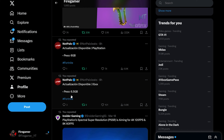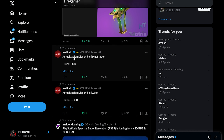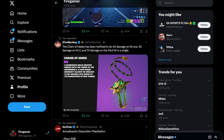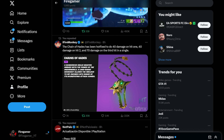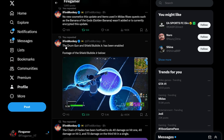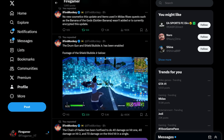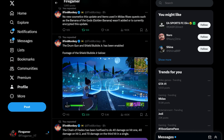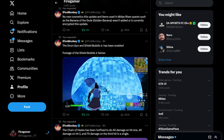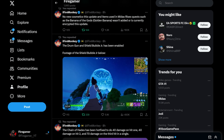Here on Twitter, according to NotPayThough, the Xbox update size is 6.5 GB and 6 GB for PlayStation. The Chain of Hades has been hotfixed to do 40 damage on hit 1, 40 damage on hit 2, and 70 damage on a third hit. That's the Chain of Hades mythic. Also, the Drum Gun and Shield Bubble Junior have been enabled. The Shield Bubble Junior is essentially a smaller version of the original Shield Bubble, which had a wider range.